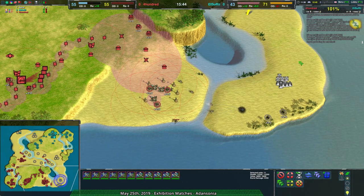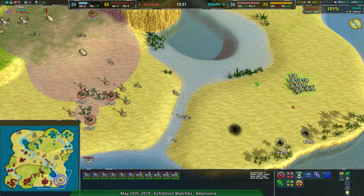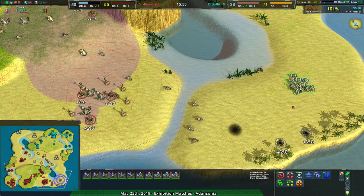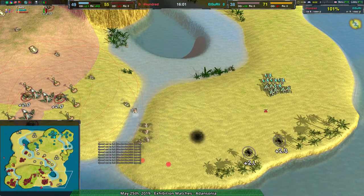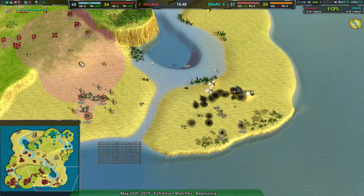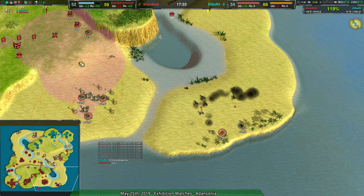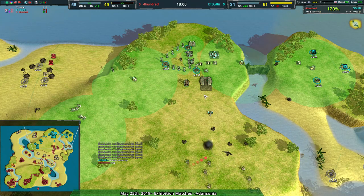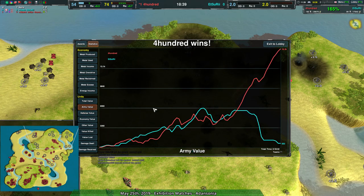I've gotta remember: as you can see in the logs too — looks like there were network synchronization issues that completely destroyed the game. Sorry, I thought an even match on Adansonia was probably going to be a pretty good game. But it looks like network desync issues completely ruined it. Yeah, that was that. It looks like they tried to rejoin, but by the time they get in, it's just done.